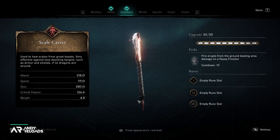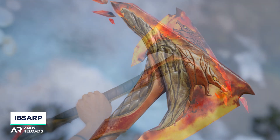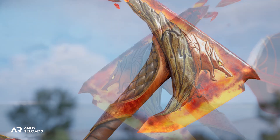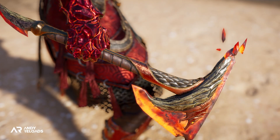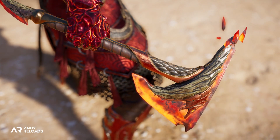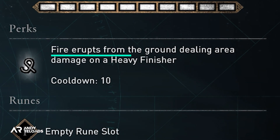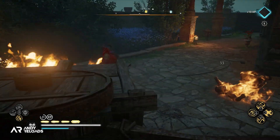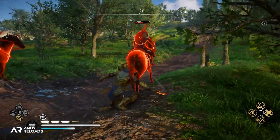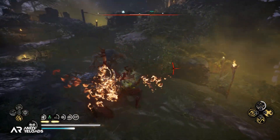Next up is the one-handed axe called the Scale Carver, described as being used to de-scale dragons. The engraved detail on the side of this weapon, as well as the scaling effect on the handle and hilt, is good detail — I can appreciate that. Effect-wise, we've got another fire ability bonus: when you land a heavy finisher, you get fire erupting from the ground. If you time this right alongside the ring of fire proc, you're going to be standing in gazes of fire and lava while you deal damage to everyone in a wide radius.